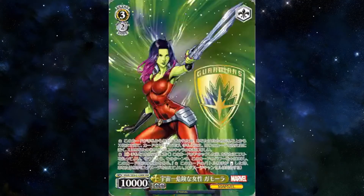Most dangerous woman in the galaxy Gamora: on play from hand, top check your deck equal to the amount of characters you control, add a card, ditch the rest. And on attack, you can pay 1, ditch 1 — this card gains 2k power and on reverse, burn 1. You can run this, which is objectively better than Thanos as a secondary level 3. But come on — Thanos snaps and then he stock swaps. Run the Gamora though. Yeah, the Gamora is better.